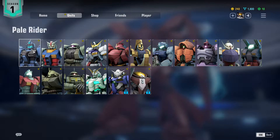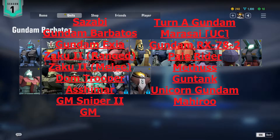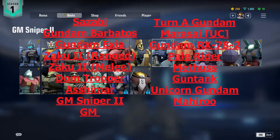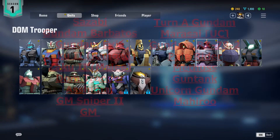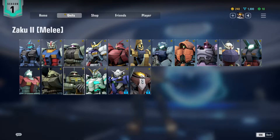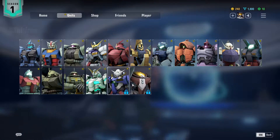Gundam Evolution at launch has a pretty solid roster with a mix of fan favorites such as Unicorn Gundam, Gundam Barbatos, and two different Zaku — a ranged version and a melee version — as well as some lesser-known ones such as Mahiru, Aasimar, and Mathis. Overall it was a good mix of units, but I would have liked to have seen at least one from Gundam Wing and maybe one from the Cosmic Era line of Gundams such as Verde Buster Gundam. I suspect they wanted to limit the number of stars on their launch roster to give themselves room to grow with unit releases in the future.